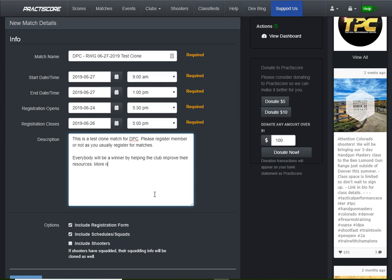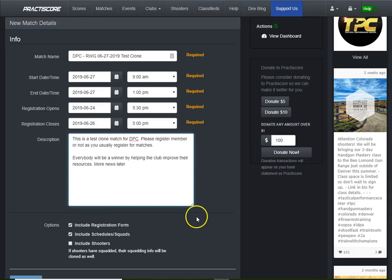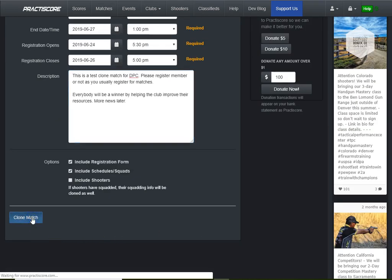More news later. I'm going to send out a broad email blast to our Yahoo groups to ask for volunteers and see what we get. I'll leave the include registration form and include schedule of squads options as-is. Obviously, if you're not doing this for a test or cloning purposes, you'd put in different information and different dates. So let's click the blue Clone Match button and see what happens.